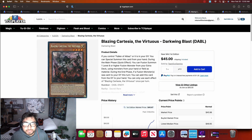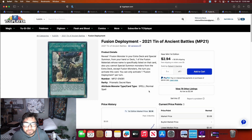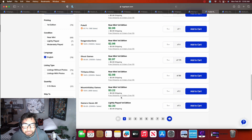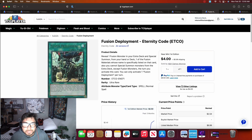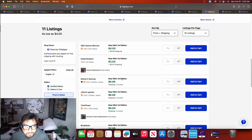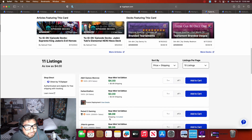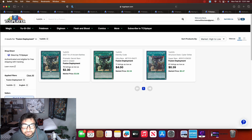Fusion Deployment was sitting under two dollars a couple weeks ago and is now starting to go up, still pretty cheap at around three dollars. I'd recommend picking some up if you want a higher rarity copy — there's a secret rare version and an ultra rare from Eternity Code reaching seven to eight dollars with only 11 listings. I think the Prismatic Secret is the higher rarity, so go with that one. Super rare is available for budget players.